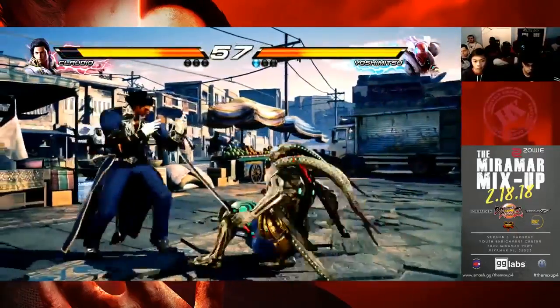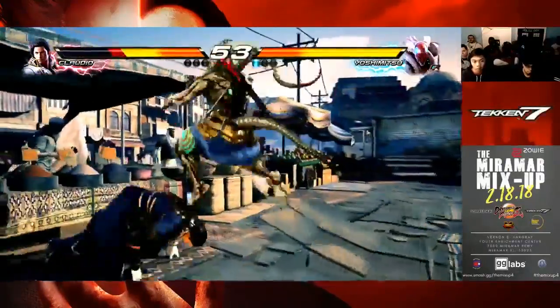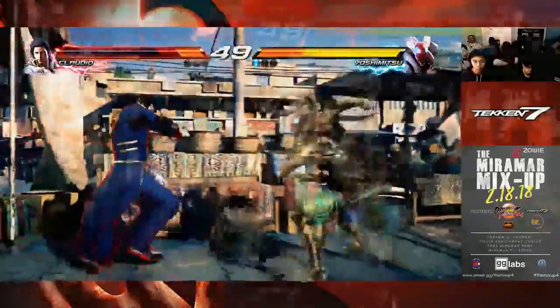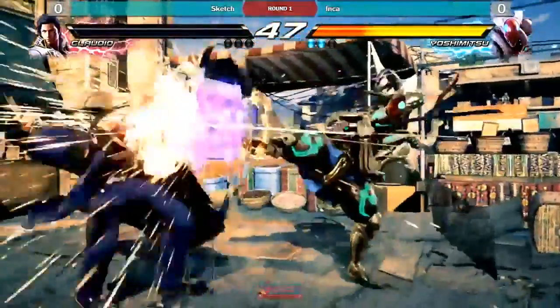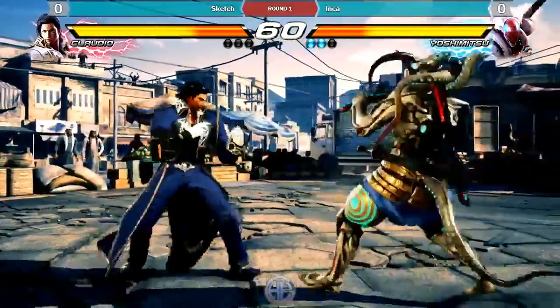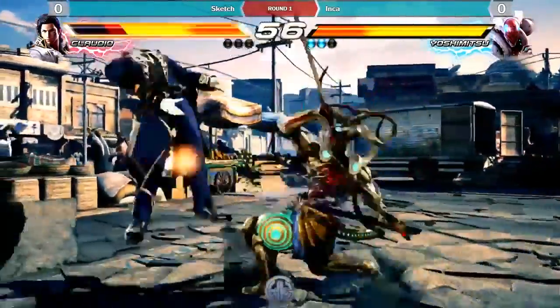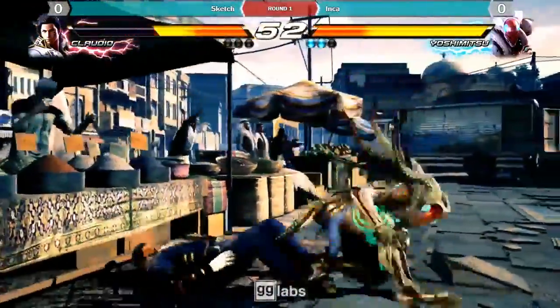His overall defense wasn't good. So I pretty much played the whole plus frame game. Like if I attack and it hits, I'll follow up with another attack that he cannot panic attack through. That's why you see me do a lot of down 4-1s, a lot of down 4s, a lot of standing 4s. I can follow this game plan until he proves that he can handle that metagame.